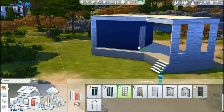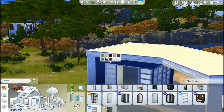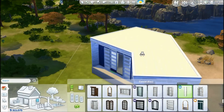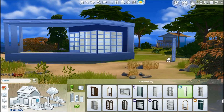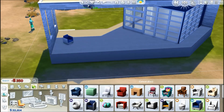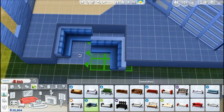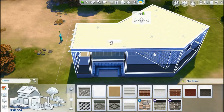Outside on the deck, since it's a minimalistic build I first just wanted some sun beds there. But then I had a cool idea to delete part of the foundation and put in these new seating corners from the Dine Out pack, which looks really cool. I also put a campfire there.